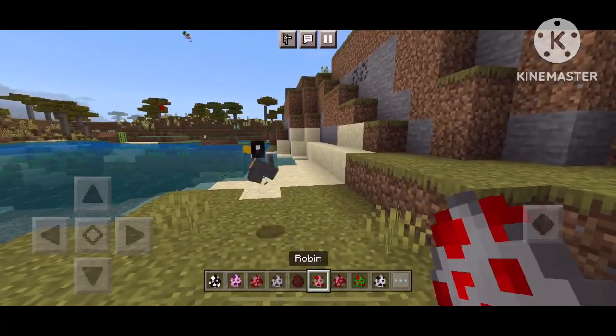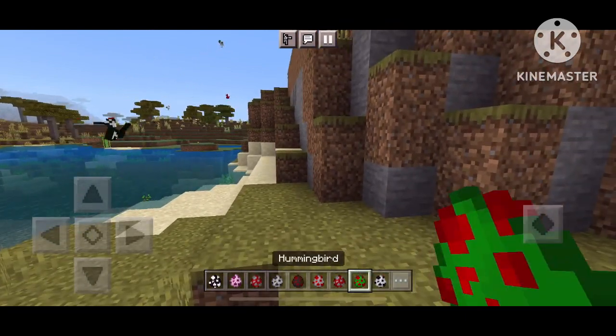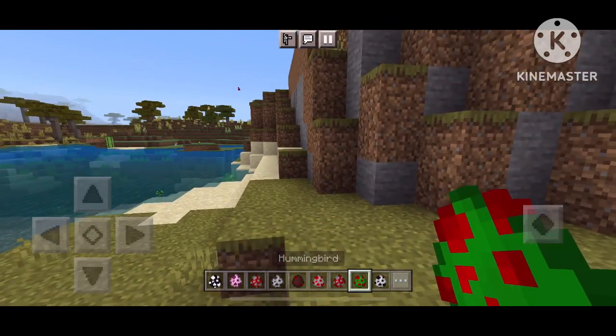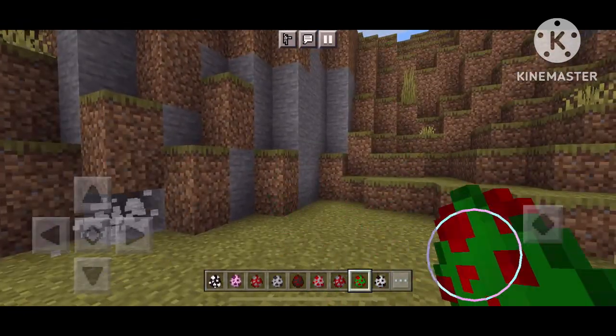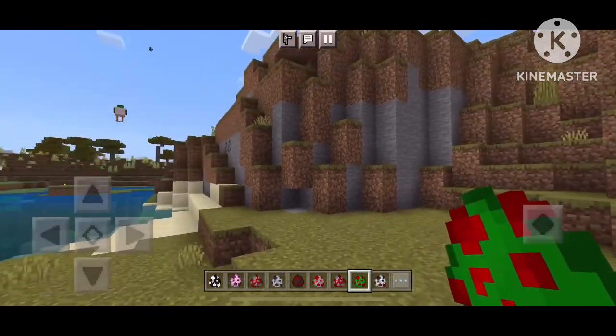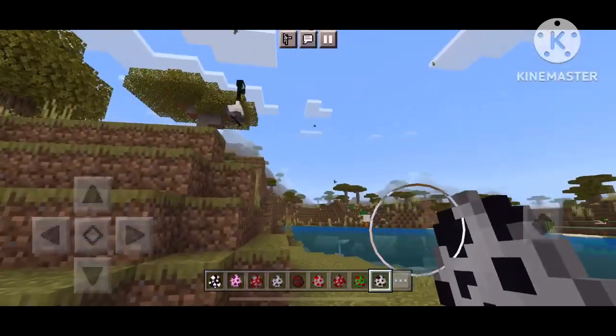There's the woodpecker — that got a bit messed up, but basically they attack the player, zombies, boats, armor stands, and doors. Here's the robin. And now my favorite — the hummingbird. They're really fast, but that's how they're supposed to be.